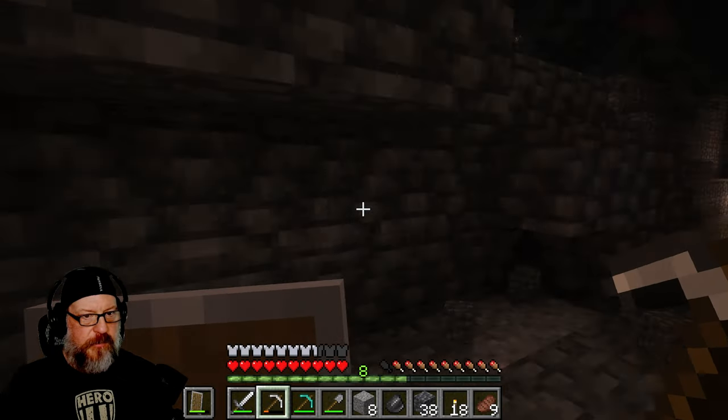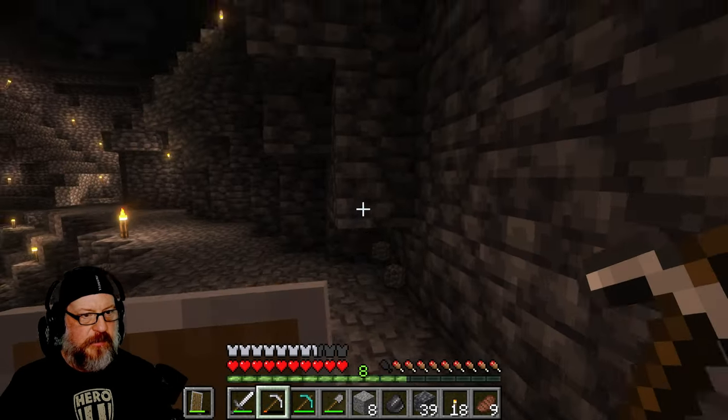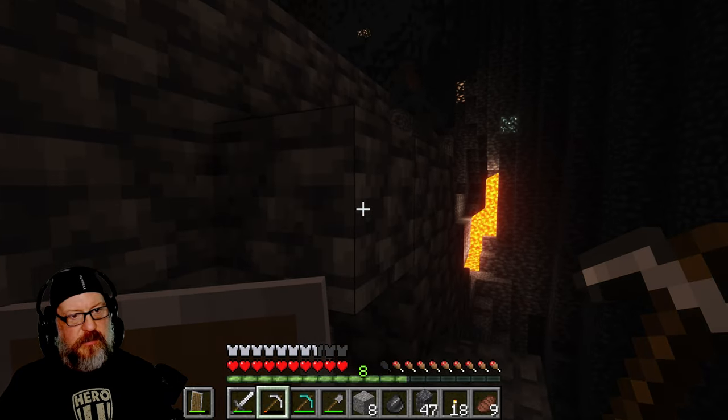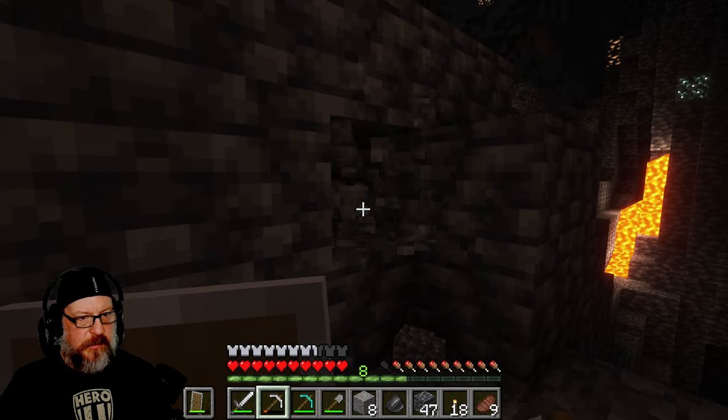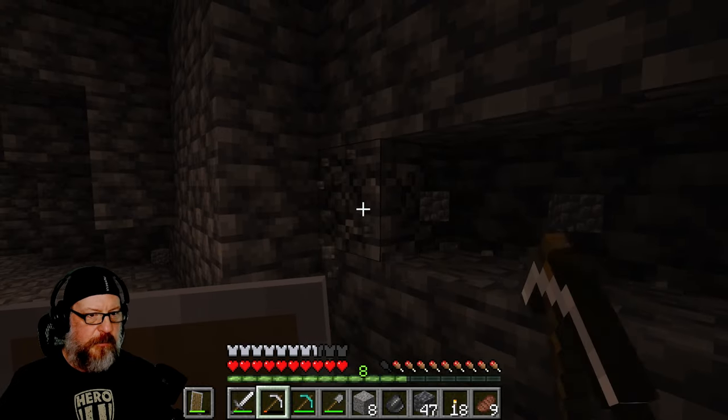I still haven't figured out how to activate that lichen — whatever it's called — it glows so I can harvest it, but I've not figured out how to make it glow when I place it on a block. I heard something. Maybe I need to go over by the lava and dig. We have a massive lava pit up here. Let's get this opened up and make stairs here — I think I need to be up one more level anyway.